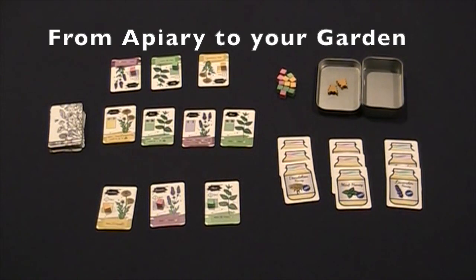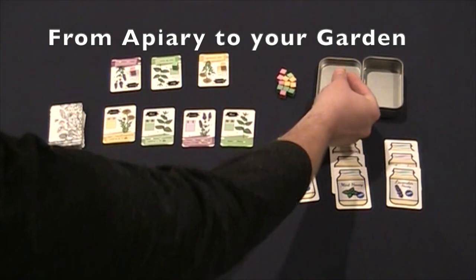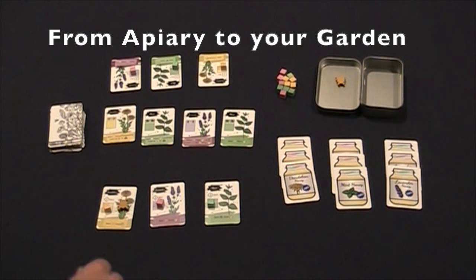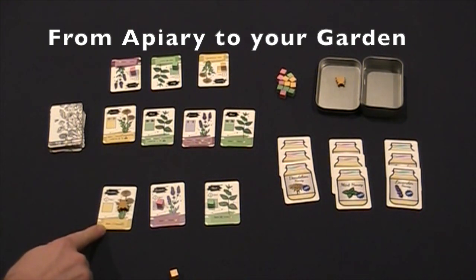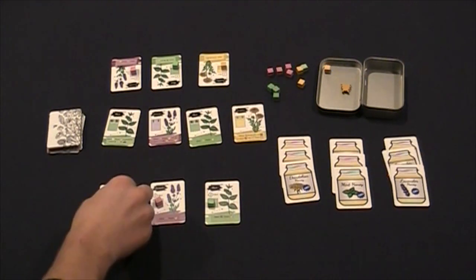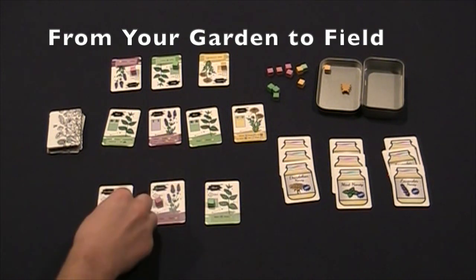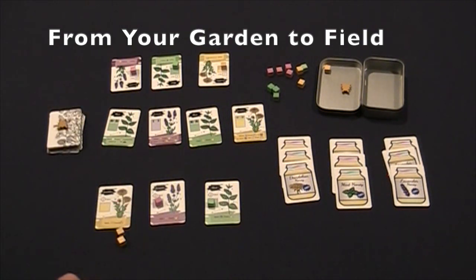Moving a bee from the apiary to your garden: take the bee and move it to your garden. If it has a cube, you take the cube, then perform the column action. In this case, this flower says to gain a dandelion cube from the supply.